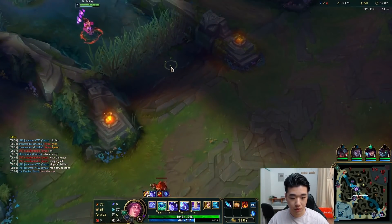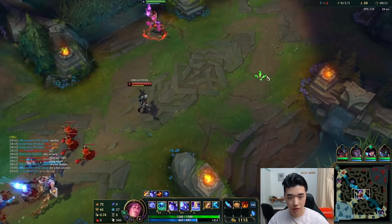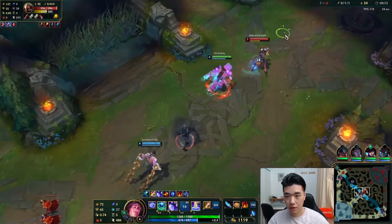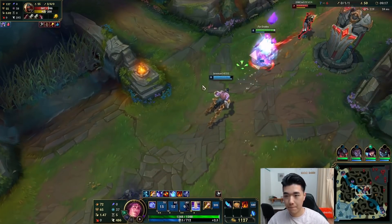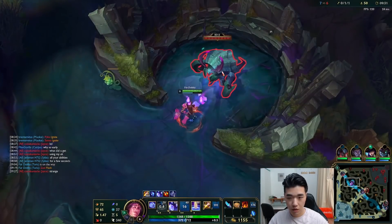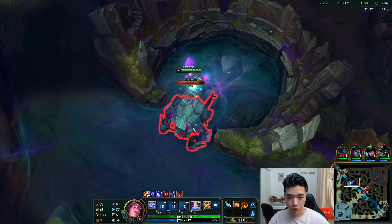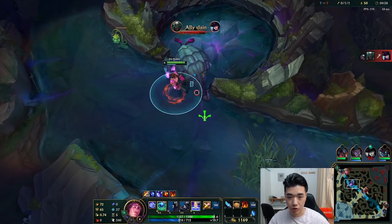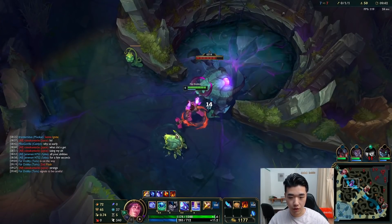Let's just do this and see what happens. I actually got a flash, that's not bad. Let's do a cheeky Rift Herald. We can probably get a Scuttle that's spawning too. Especially because we see Fiddle there.